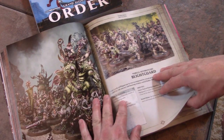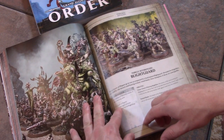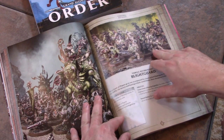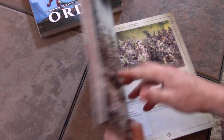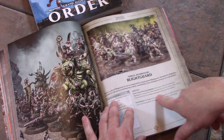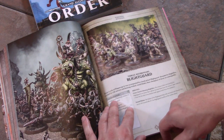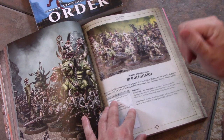The Nurgle Rotbringers formation is called the Blight Guard. The requirements are a Lord of Plagues, a Rotbringer Sorcerer, and four units of Putrid Blightkings — these Blightking models are basically the infantry of this formation. You can take anything out of this book since it's one giant army book — I love that about Age of Sigmar. The ability of the Blight Guard is Cloud of Buzzing Blight Flies: you subtract 1 from the hit rolls for any attacks made against units from this battalion. That is an amazing defensive ability!